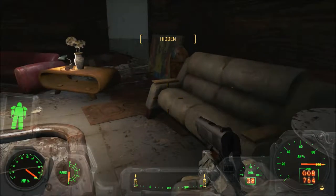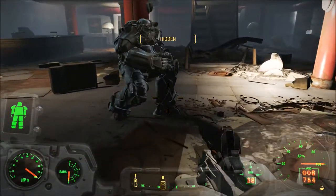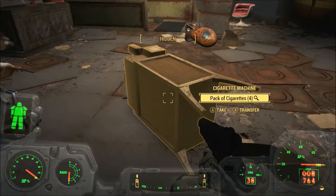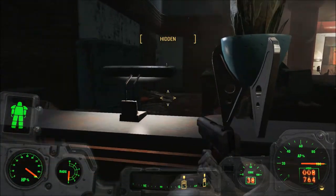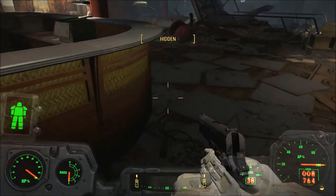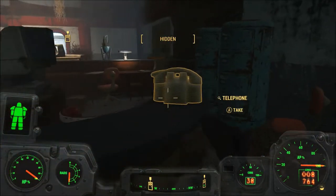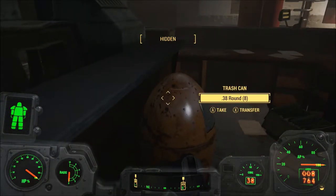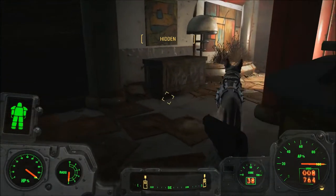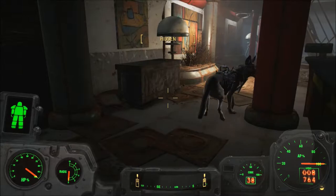There's some good stuff I can use for anything and everything. What do we got over here? A desk fan. I have a feeling that by the end of this entire building I will have far too much crap in my pockets. Luckily I think I have the last perk of Strongback, so I'll still be able to fast travel out of here.